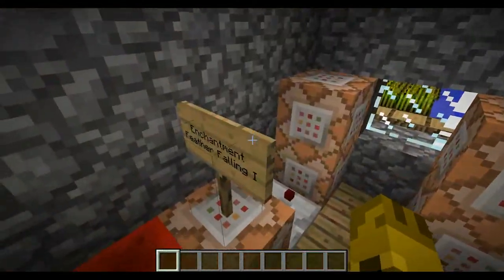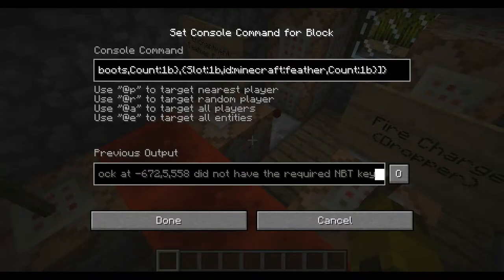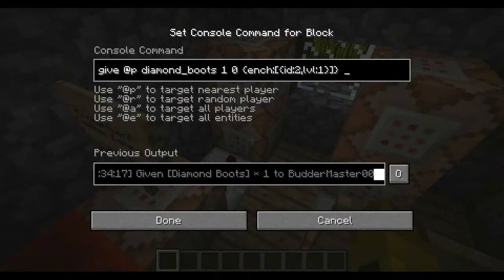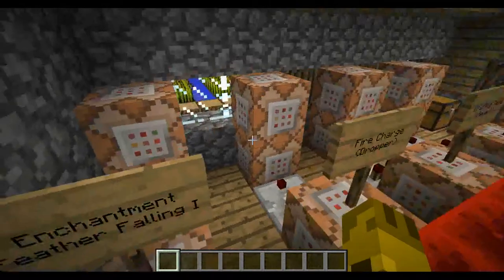For this one, basically it's testing for the feather and that stuff. Then it just gives the diamond boots with the enchant. So that's how that one works.